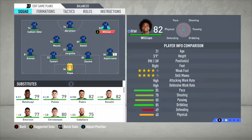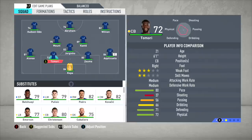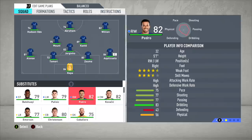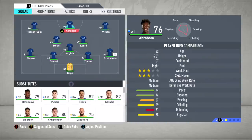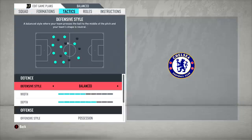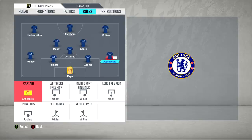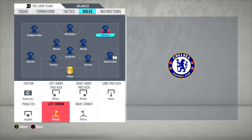In defence, Frank has Marcos Alonso, Tomori, Zouma, Azpilicueta, and Kepa. The fact that Chelsea couldn't make any signings and Frank's still competing is remarkable. Options on the bench include Batshuayi, Pulisic, Pedro, Kovacic, Emerson, Christensen, and Caballero — a good bench. In terms of ratings they may not be impressive, but on the field they work well together. Tactics: balanced defending, possession-based football, with Azpilicueta as captain, Willian and Mount on free kicks, Jorginho on penalties, Willian on corners.